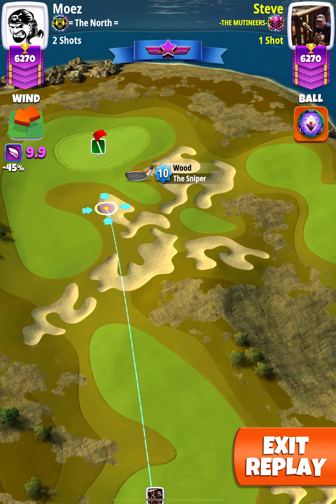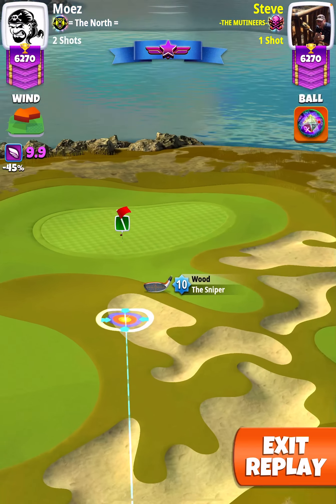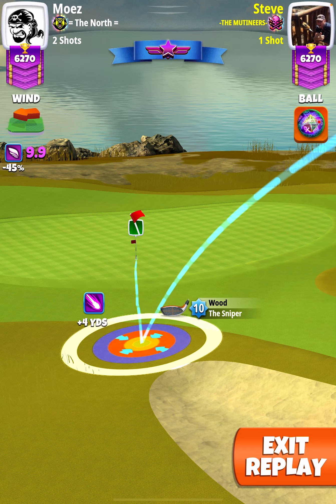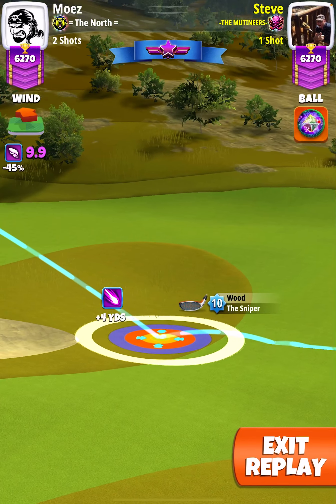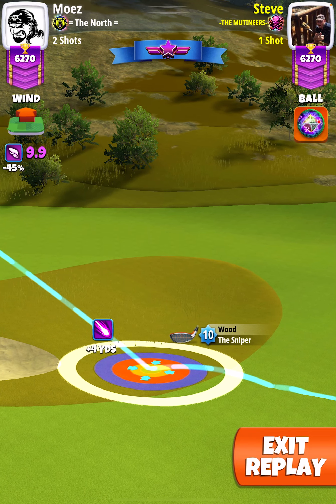I'm applying the spins first: 1 top spin, 3 right spin. Aim around about the blue ring to the rough, and the guide just to the right of the hole. Then P4 plus 10.